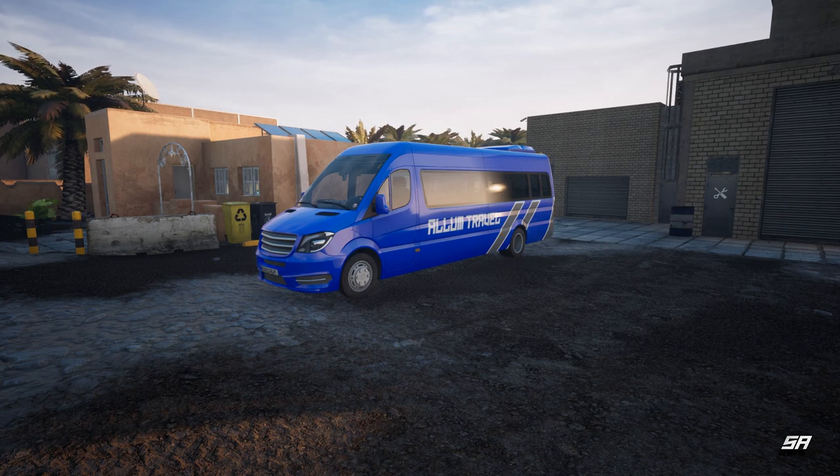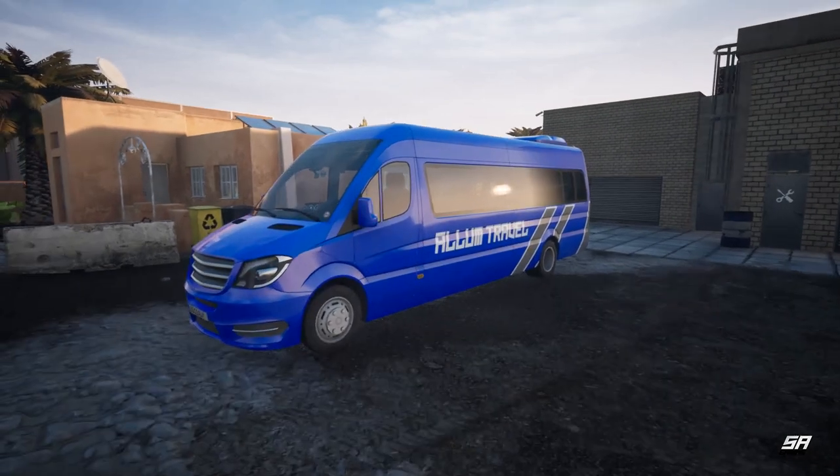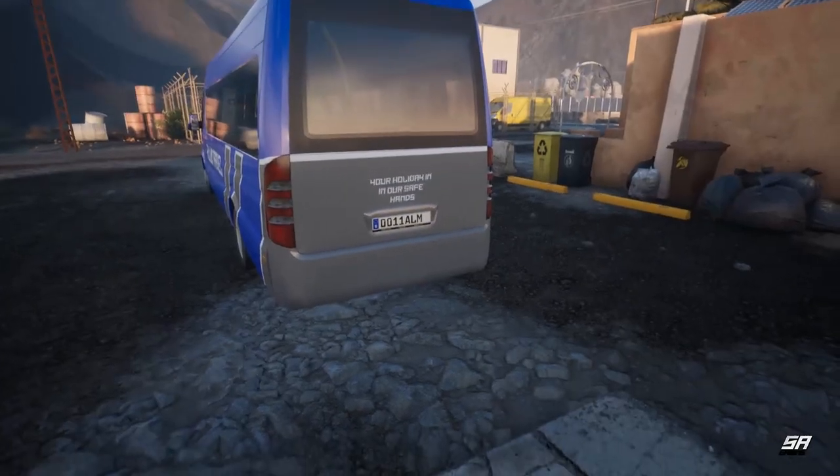It also has wipers, door controls, cruise control, a functional driver's window with sun blind, aircon, wi-fi, radio with driver's lights, and a lot more. There's a complete interior and exterior lighting situation, as well as self-created community paint jobs. As you can see, we have our traditional Alum Travel colors on already. It's got its own normal number plate too.